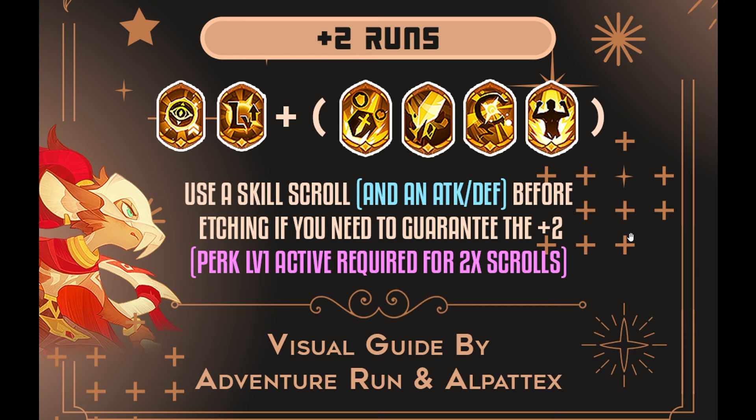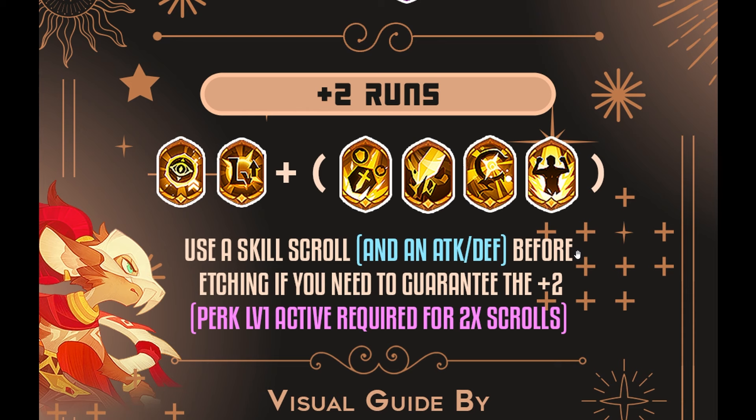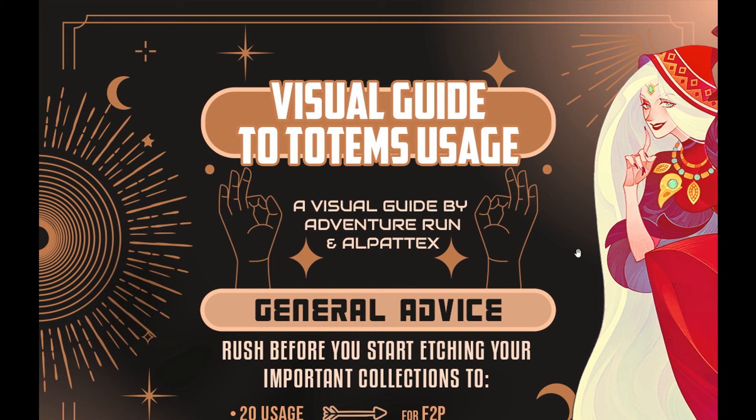I did a run using Miracle Worker with the LV and physical pierce, and pulled three plus skills total — but one was essentially garbage and took the slot of another mythic ability. Using a skill scroll and attack/defense scroll before etching — if you need to guarantee the plus two, perk level one activated is required for the 2x scroll. The cards are not covered in this part of the guide, so let's hop over and look at how to break that out with the cards themselves.